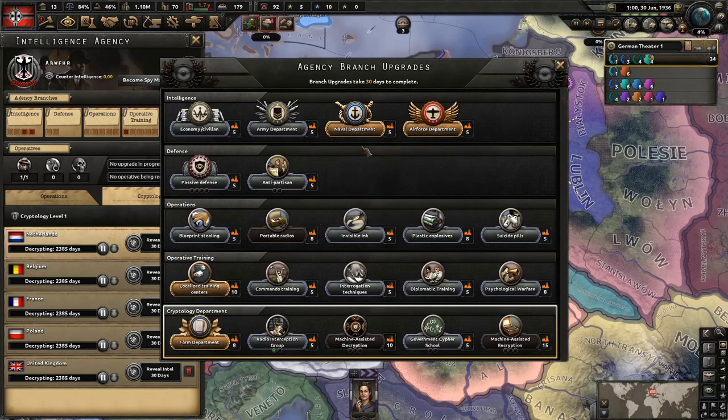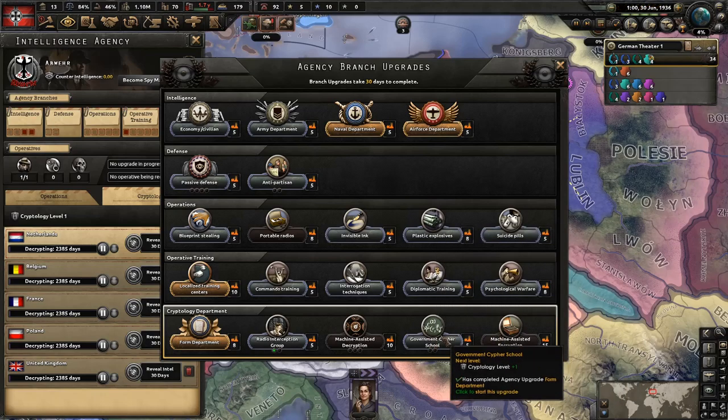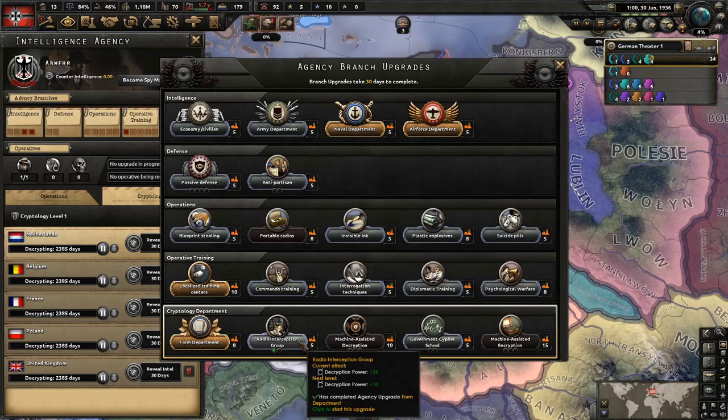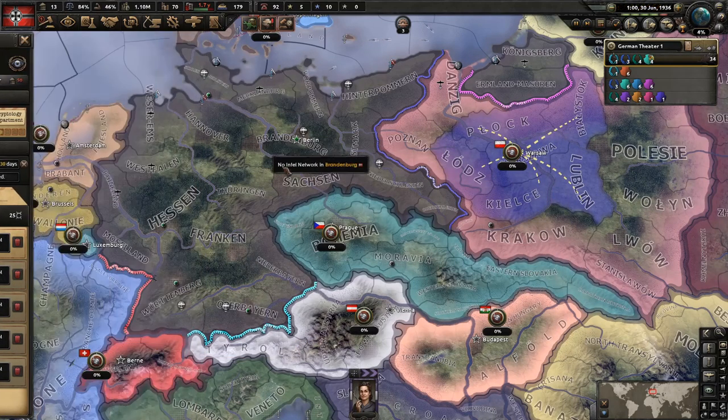We should have gotten our fifth upgrade, so we can take this one. We'll do the cryptology just before the war starts, because that means everyone needs to start new ciphers on us when we finish that — no point doing those in advance. I think we're going to do that one straight up anyway.